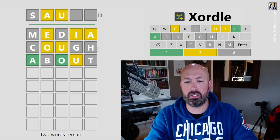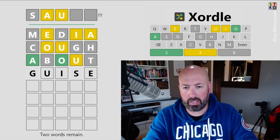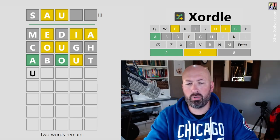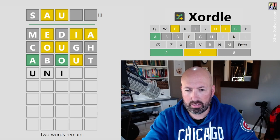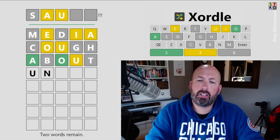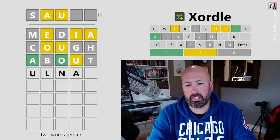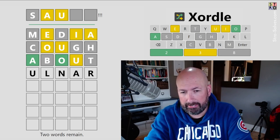It'd be nice to reuse the E, I, and U somewhere else. Something like 'guys' is my first thought, but we don't want to do the G or the S. We could do 'unite' but we've already gotten the T. We could do something like 'ulnar' — we've already found the A but there could be more than one A potentially. It'd be nice to do the I and the E.